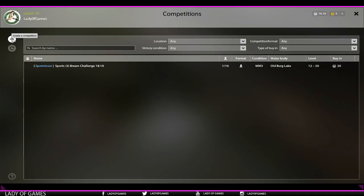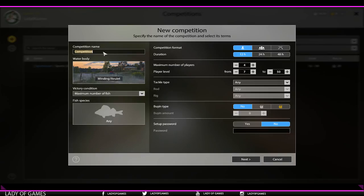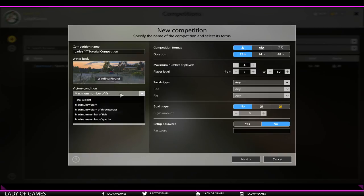To create your own competition, press the plus button. Here you fill out the competition name. Make sure you are on the waterbody where you want to hold the competition, because you cannot select a different one. Then choose a victory condition: total weight of all fish combined, maximum weight (the single heaviest fish), maximum weight of three species, maximum number of fish, or maximum number of species - how many different species you caught.